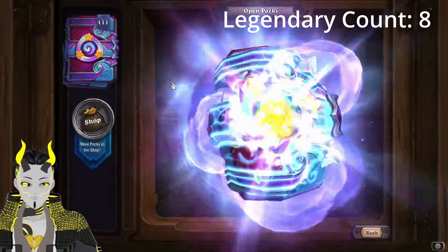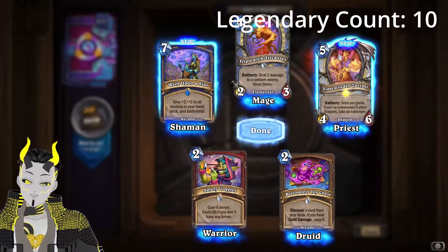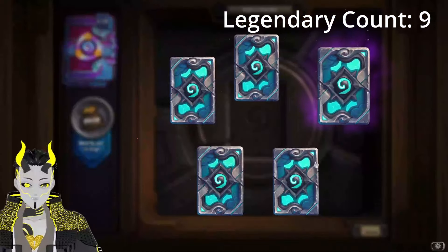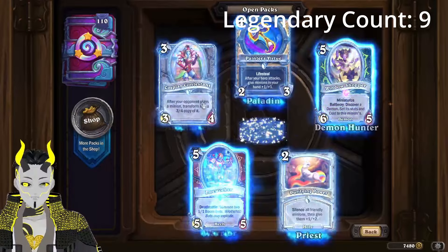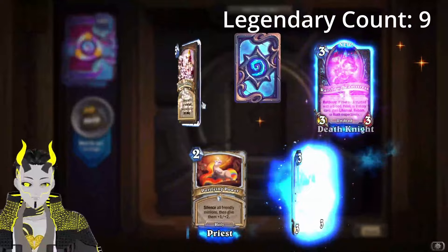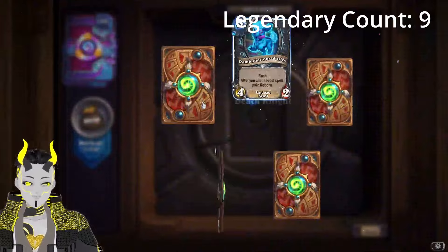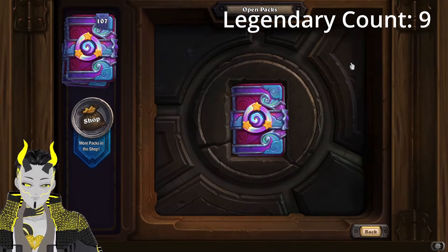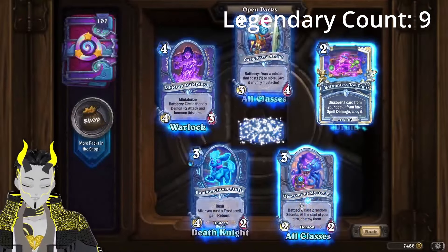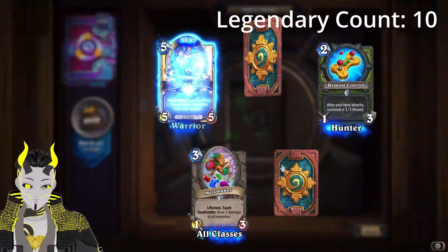I think it's a single target this time around. Man, we're not even 40 packs deep and we're shotgunning all these legendaries. This is such a big change compared to the previous two openings where I did not do so well. I'm curious if that elemental will see play — it's a decent way to get additional copies of shudderblock, actually... never mind, excuse me.